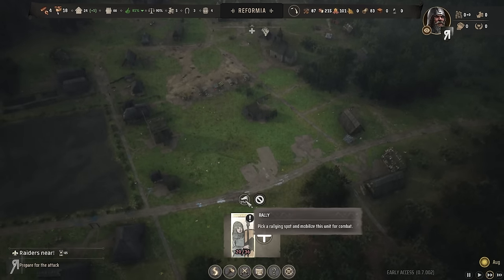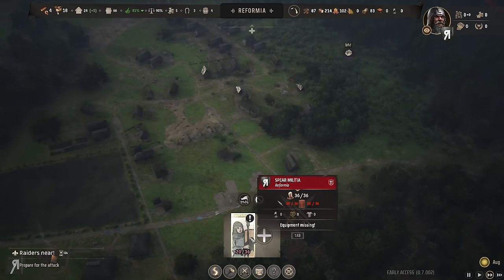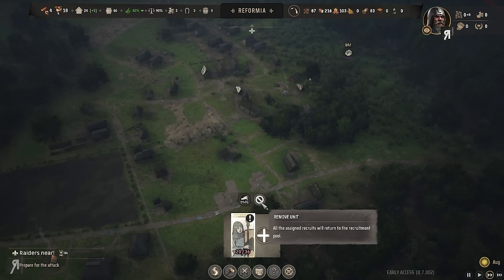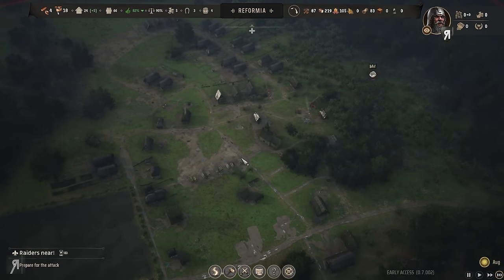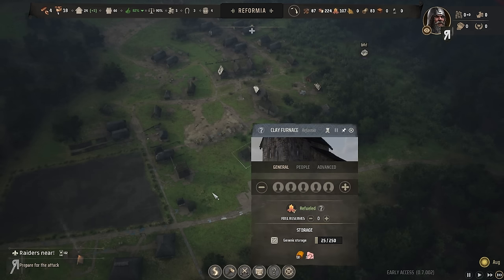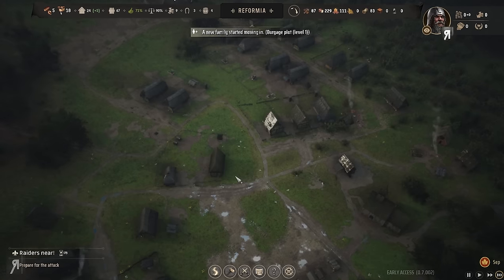I could pick a rallying spot and mobilize — I could get 20 of them but I don't know whether that's effective. I guess I'll just leave it the way it is for the moment and see what happens. I'm going to need to take some pretty decisive action later on, but my church is under construction right now. I could also get some mercenary companies.